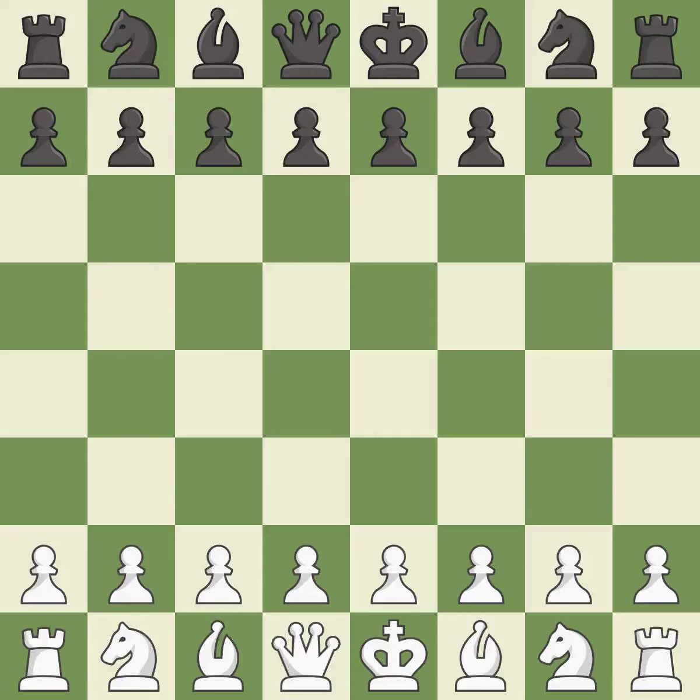Bononi defense, modern, fianchetto, Hastings defense. That was intense — a serious game. White really outplayed black in that one. The opening was balanced, but white overpowered black in the middle game.